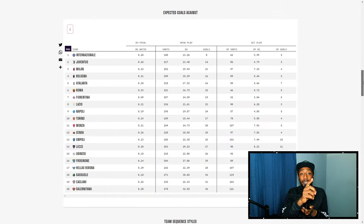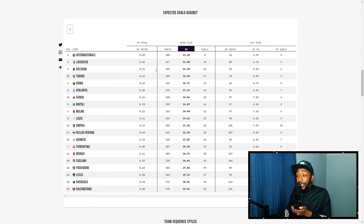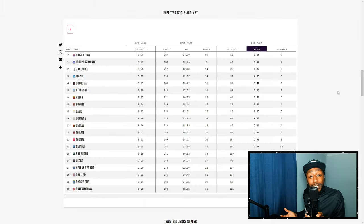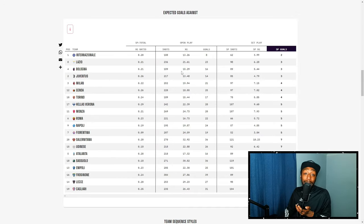That confirms they have the best attack. Now looking at the defence — they also have the best defensive record. They have the fewest xG conceded, have conceded the least goals in Serie A, and have also conceded the least shots, just one fewer than Torino. When it comes to defending set plays, only Fiorentina have a better xG conceded from set plays, but it is Inter Milan with the fewest goals conceded from set plays.